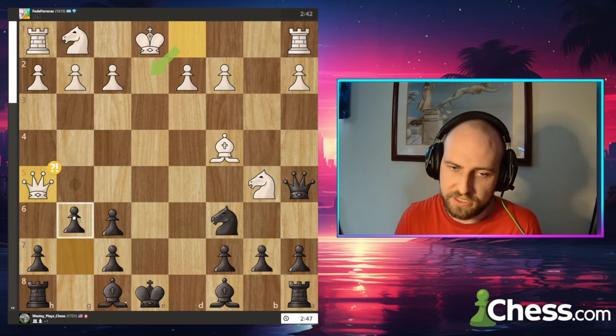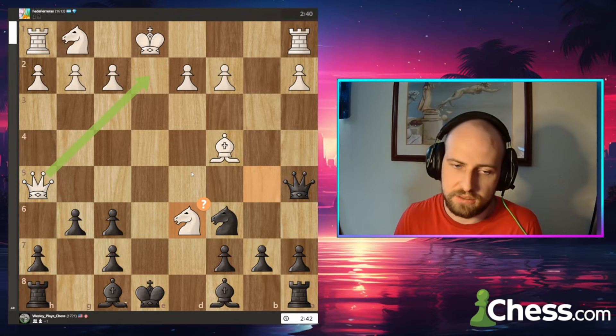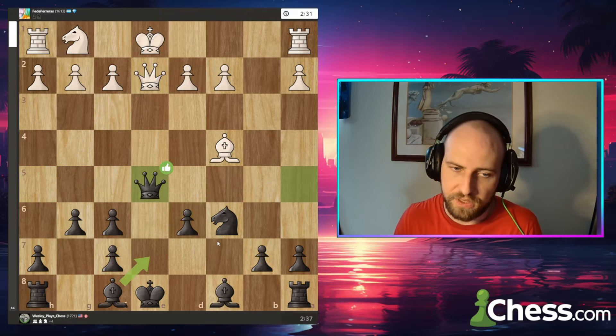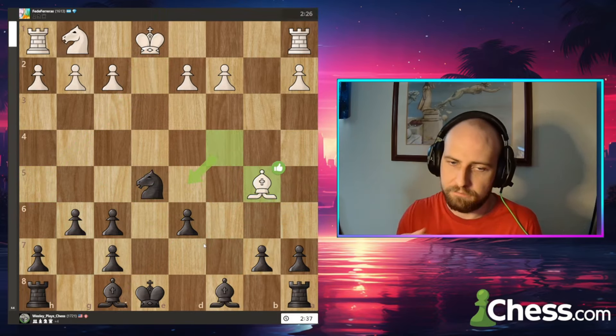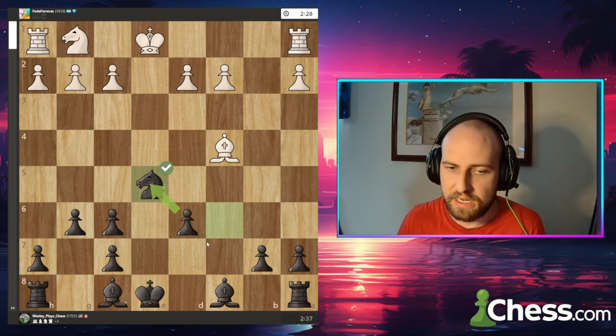He immediately — it took two seconds — played knight d6 check. He must have missed that I had played knight c6, because it doesn't hang the queen. He just gave me a free knight. Then I forced a queen trade. I'm not saying this is the best way to play the trap, but just be aware of it — it's really important if you play the Scandinavian.